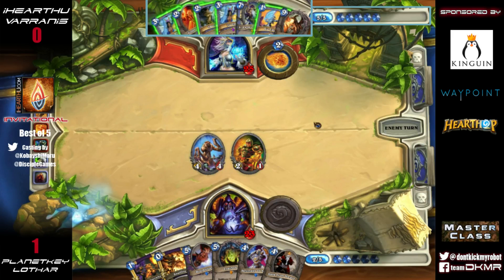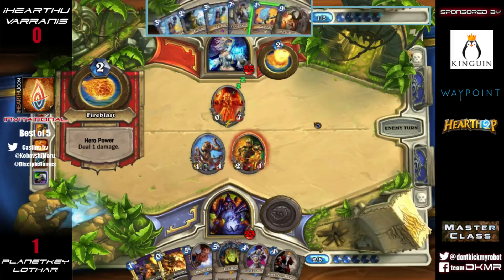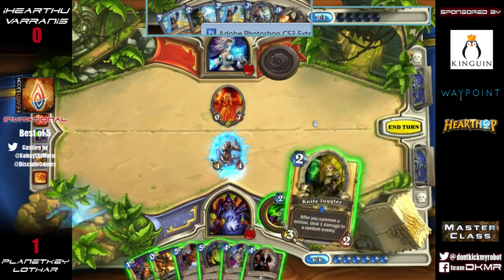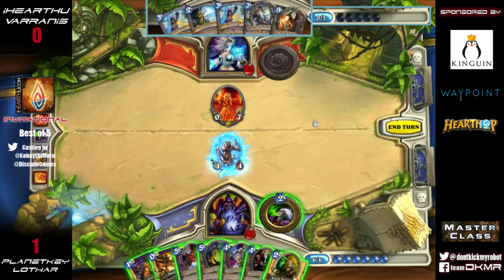He has a Doomguard in hand but he wouldn't want to Power Overwhelm, potentially discarding it. The Doomsayer will come out just as a bit of health — if your opponent doesn't clear it. He's going to drop the Ice Lance as well, which is smart. You're not usually searching for damage since Warlock has no ways to heal and they're a bit liberal with their own health on Tap. He's very likely to be able to take out that Nerubian and deny any minions from being played this turn.